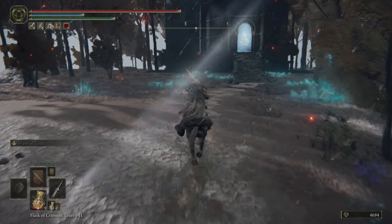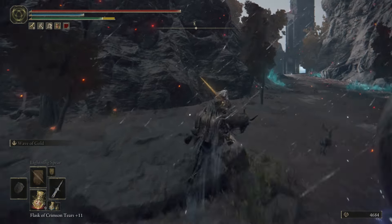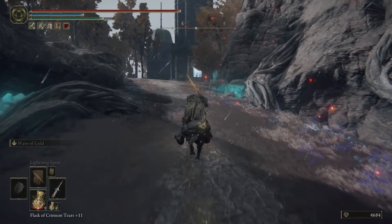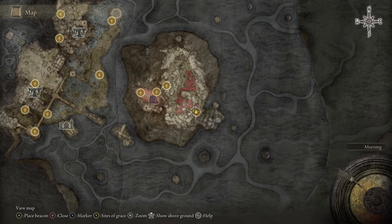Then all you have to do is go back to the site of grace. If you have a PS5 or the new Xbox Series X, you can just go to the map and hit Lena's Rise — it's faster that way. If you don't, I suggest walking back because the loading time will be longer than actually walking. With this first rune farm done, let's move on to the second one.